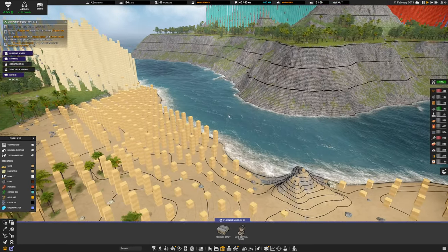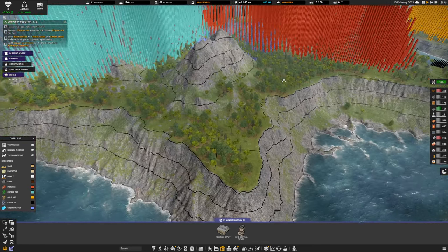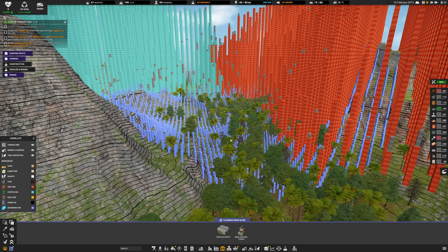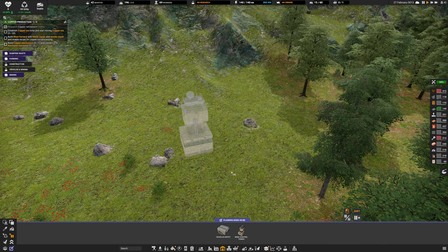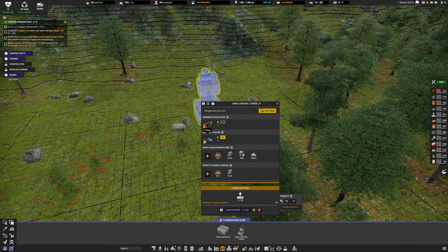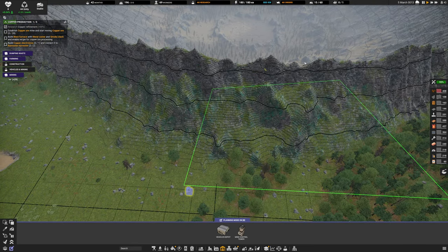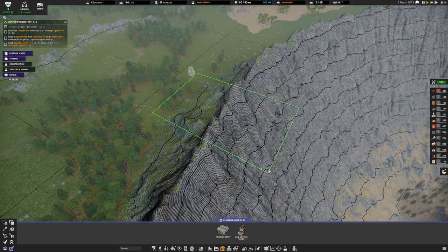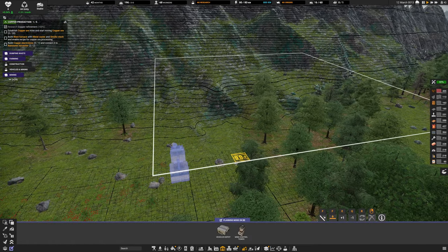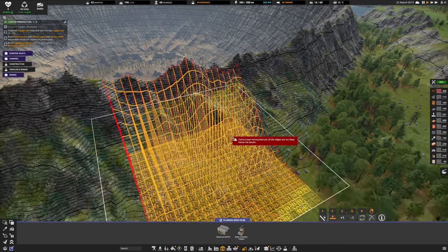I think building a ramp from here to the top level will take a lot longer than a bridge across, then having an excavator remove soil and build a ramp up. Look at all this iron and all this copper - there's even a bit of rainwater in this valley. Planning mode is still on, so I need to activate the build. We'll go in and designate the mining area with a flat cut.